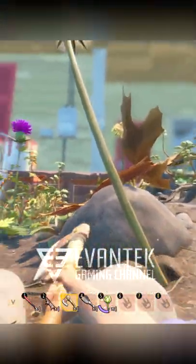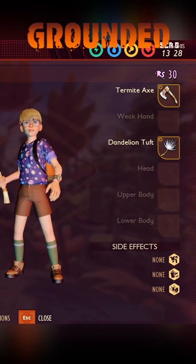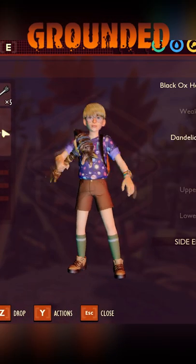In this video, I'll show you one spot where you can get the most quartzite in Grounded. First off, you want to bring along a dandelion tuft. Secondly, you will want to bring along a gas mask because we are going into the haze area. And lastly, you will need any type of hammer.